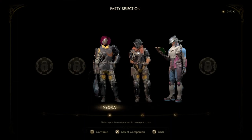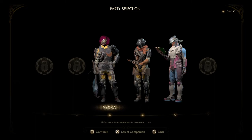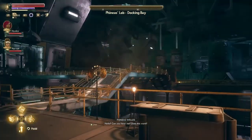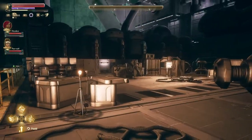Who are we going to take? We're going to take Pavarti and Nyoka, because we're going to be using Nyoka in her mission. What the bloody hell — Phineas's improved science lab: negotiate with sprats for territory, install sisti-pig slurry catchment rocks — no, never touch this. 12th power energy field, whitening flare dispenser — very exciting. I take it these are Phineas's notes. I think maybe Phineas is a little out there. Hello? Can you hear me? Does this work? Oh damn, that's loud.